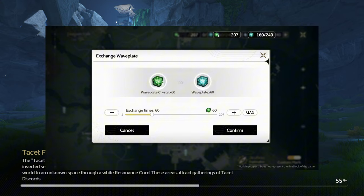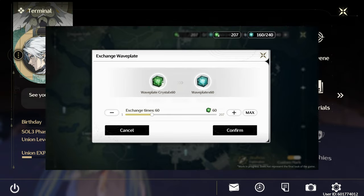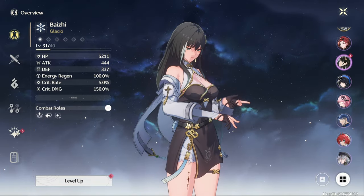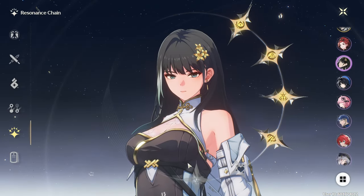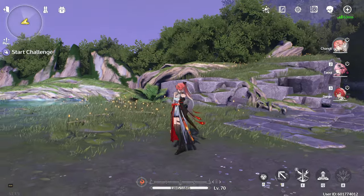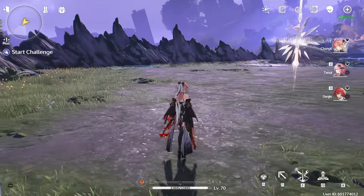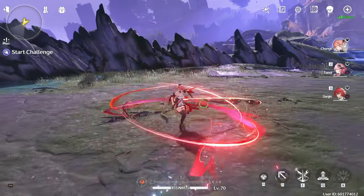In 1.2 we're also getting a new waveplate storage system. This new feature will allow us to store excess waveplate. Once we reach the waveplate cap, the rest of it is going to be turned into waveplate crystals. These crystals can be exchanged for waveplate equivalents on a 1-to-1 ratio. You'll be able to regenerate 1 waveplate crystal every 12 minutes, up to 480. Once this limit is reached, no more waveplate crystals will be gained. This is great because now if you go offline for 2 days, when you come back you'll be able to use more than 240 energy.